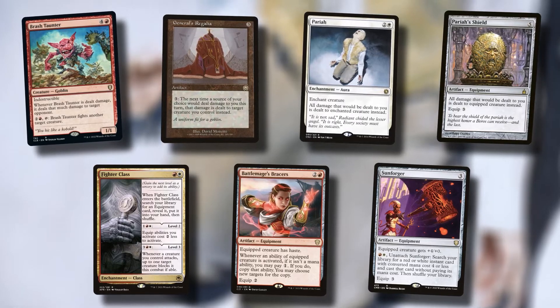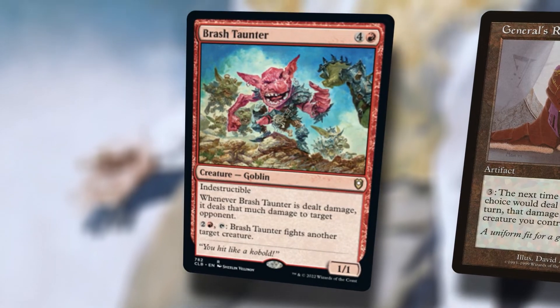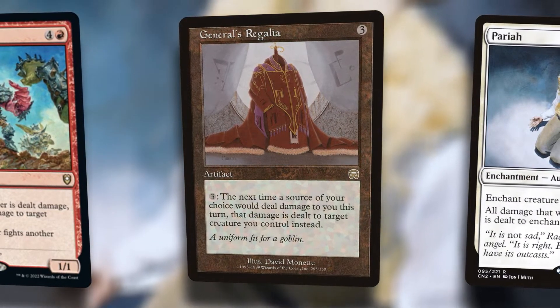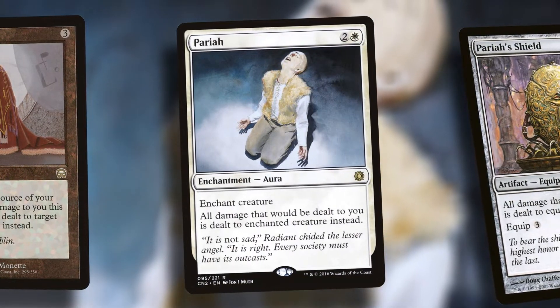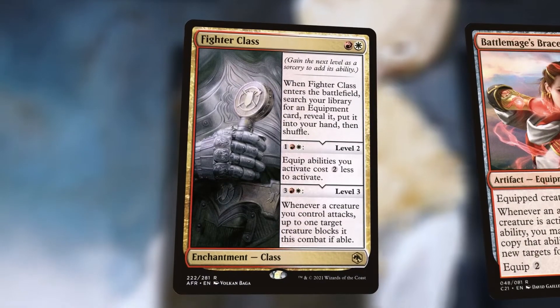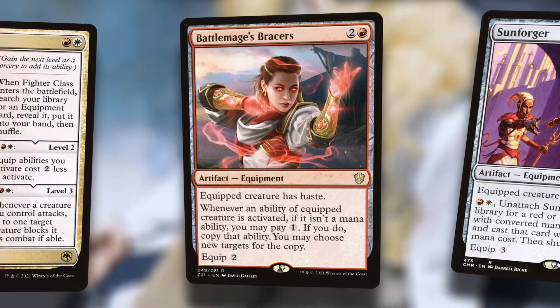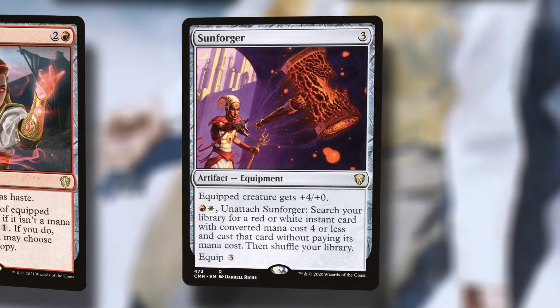I'm going to start with the dessert — a few cards that seem especially cool in a deck like this. Brash Taunter is fantastic. Making that ability cost one is fantastic for Zerta, and it pairs very nicely with General's Regalia. With Zerta, we only have to pay one, and then the next source of damage gets dealt to Brash Taunter, putting it anywhere we want. A card like Pariah can't be run here because there's no activated ability, but Pariah's Shield is okay if you want to hook that up to the Brash Taunter. All the classes are fine too because they all have activated abilities to level them up. Fighter Class brings in a free piece of equipment — I'm thinking Battle Mage's Bracers — to equip and get double dips on those sacrificing enchantments. And for a bit of redundancy, I'm probably just going to run Sunforger.